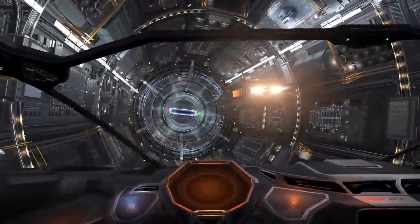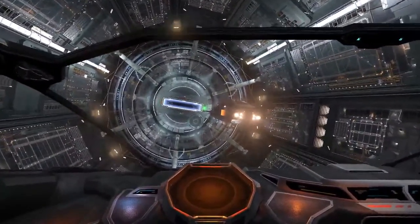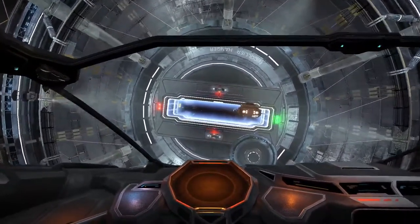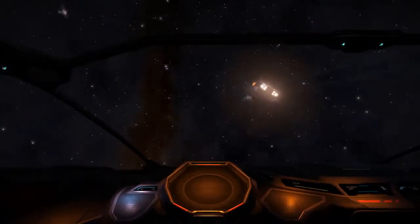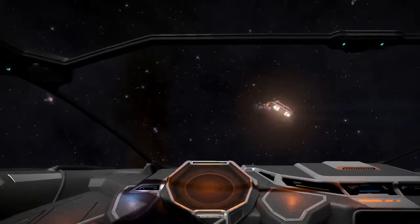Well, come back me. You cannot ram the limpets. Damn. Ram me, though. Yeah, sorry about this. Oh, why does the hauler get such good decals? If you try to ram the limpets, what happens? They just fly away, or do you just go through them? I go through them. The hauler gets decals on its wingtips. That's too cool.